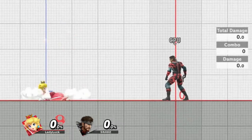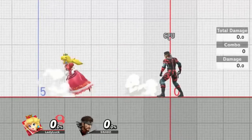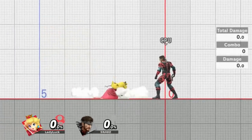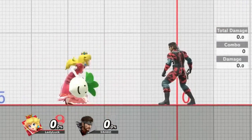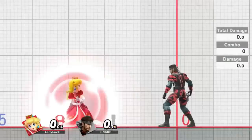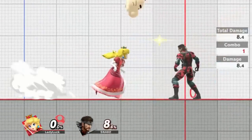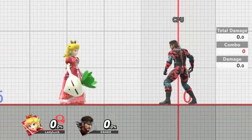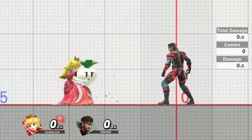Peach's turnips are one of the most deadly and versatile projectiles in the game. For a short recap, Peach can act 37 frames after pulling a turnip, and they can deal as little as 13 damage to a whole death. But even one turnip can deal substantial damage if you know your combos. In this video, I'll demonstrate 5 bread and butters to level up your turnip game. If you want more information about different turnips and general uses for them, please check out my previous turnip video.